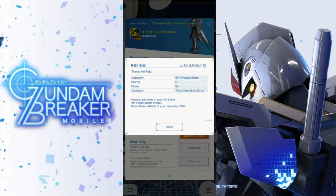The EX skill for the legs is Trans Am Ray, which is similar to the Exia but not quite as great. You're going to have physical melee at D, B+, 20 seconds, and it raises melee tech of your squad by 39%. The raw power isn't there and I believe Trans Am Raid on the Exia actually increases speed as well, so this is essentially a discounted Exia backpack.